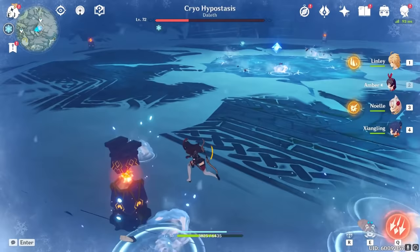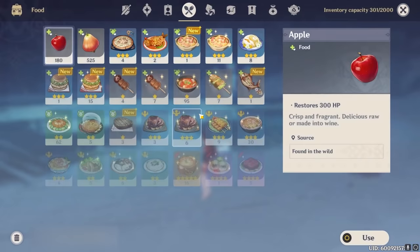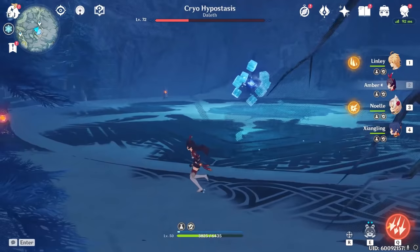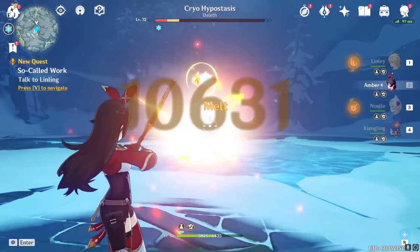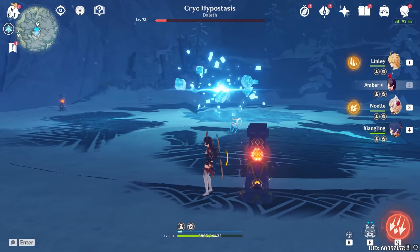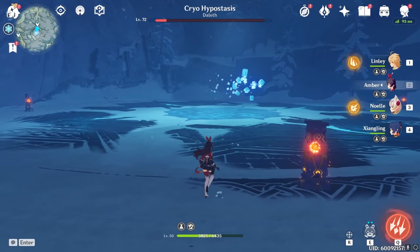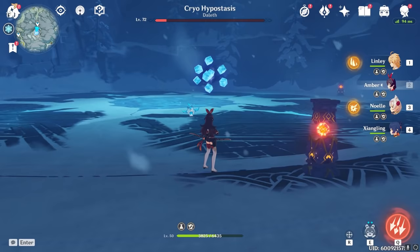You always want to pay attention to your heat at all times. Pretty much a lot of this fight is just letting it do the icicle move and going in for some damage. You can attack while it's doing it, but I don't really recommend it because you'll get hit. You just have to really focus on dodging those icicles. You've got to break its ankles — you've got to juke it.